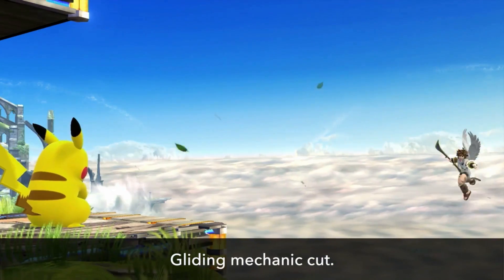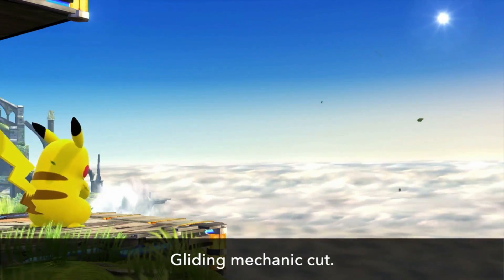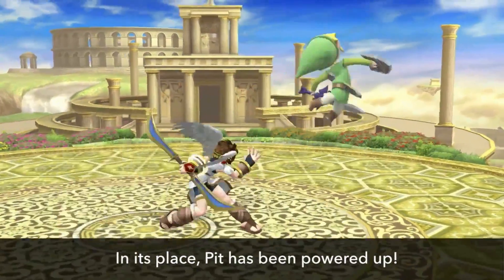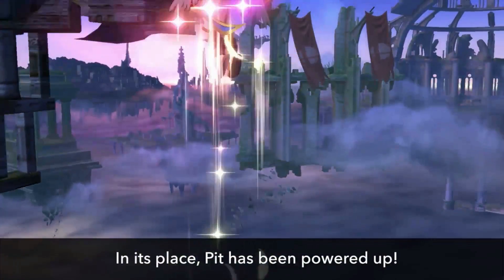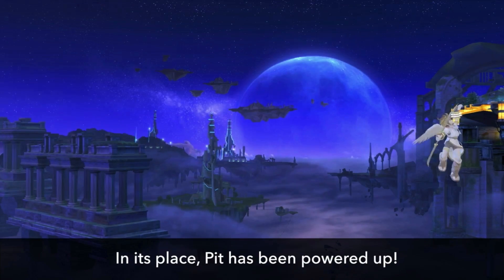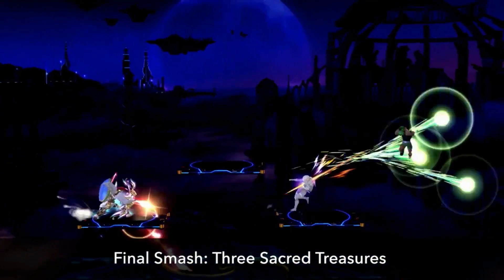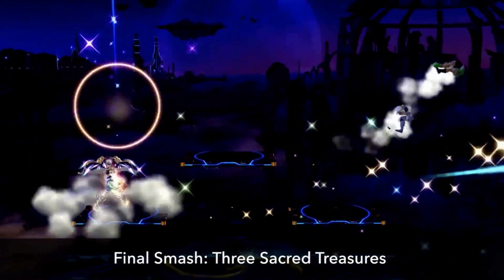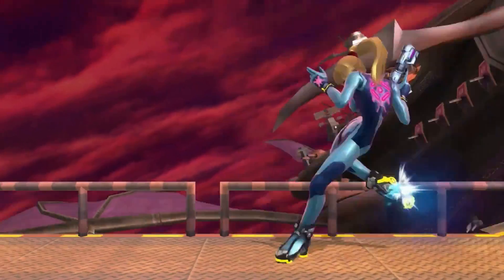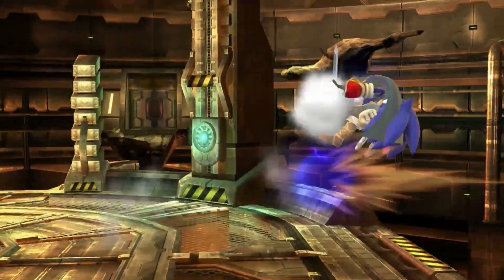For the new additions, we've cut the gliding mechanic from Pit's repertoire — this of course represents a bit of a downgrade. In its place, though, we've leveled him up in a number of areas. The Power of Flight is also an easy-to-use recovery move. His final smash has been changed to the Three Sacred Treasures. We've made the movesets of a number of other fighters stronger too — I hope you'll check them all out.